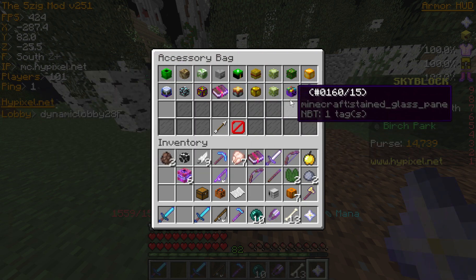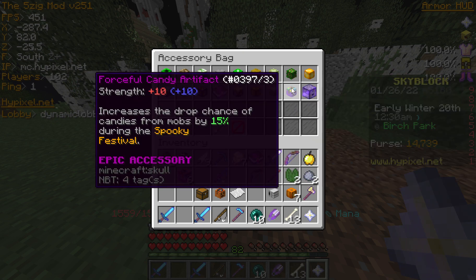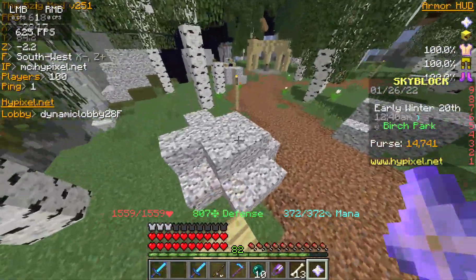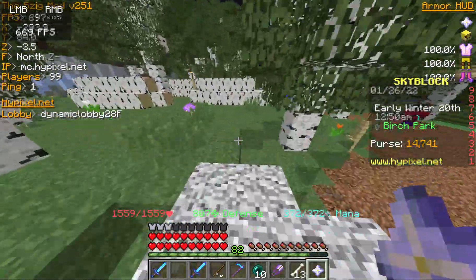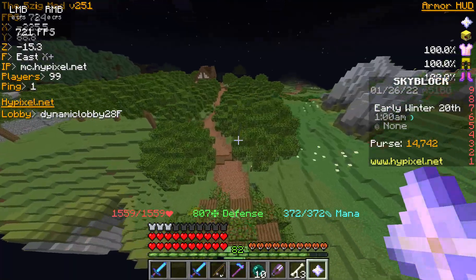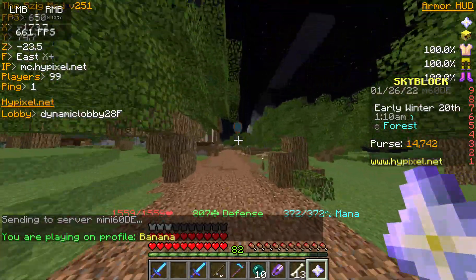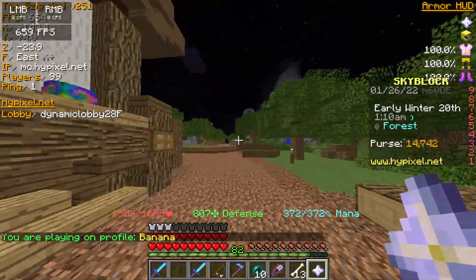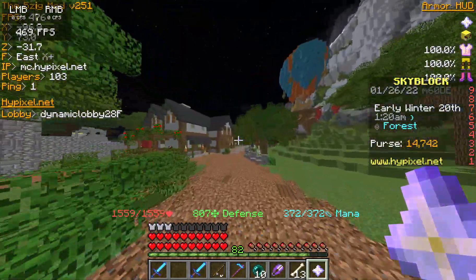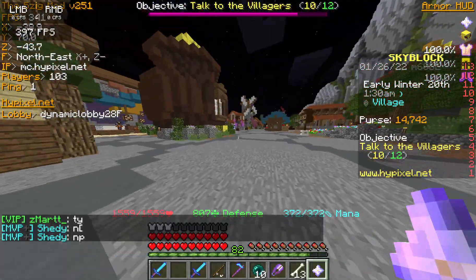Another one is the Candy Talisman — right now I've upgraded mine to the Candy Artifact. You can only get this in the Spooky Festival, which is mostly a killing event — it's meant for killing mobs for candies. Once you get all the candy, you just need about half a stack of green candy and then you can get the Candy Talisman. You can upgrade it to the Candy Ring, then Candy Artifact, and finally the Candy Relic — but the Candy Relic costs 1024 purple candy, so that's not happening anytime soon.